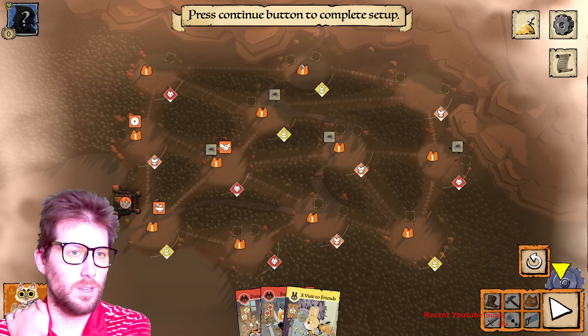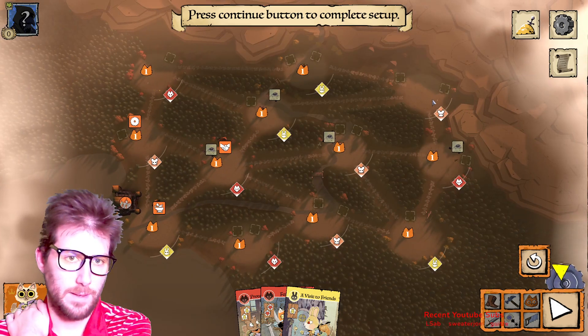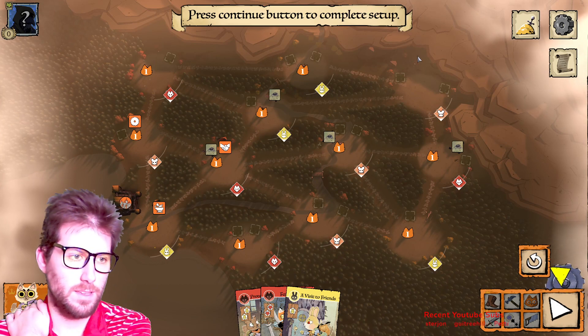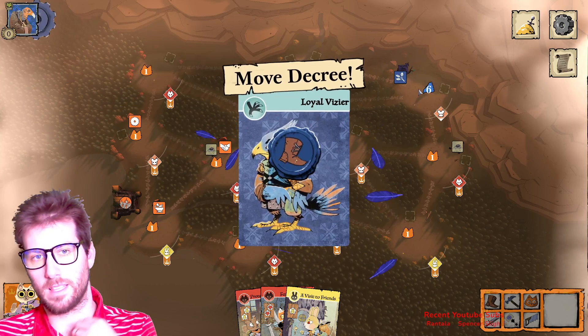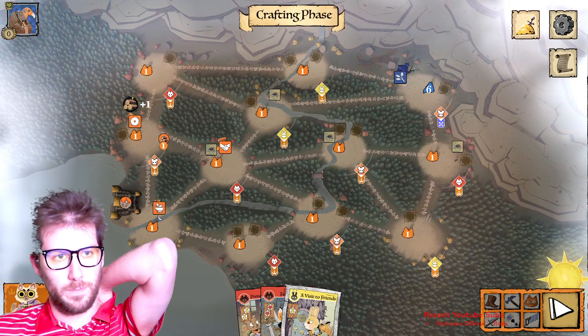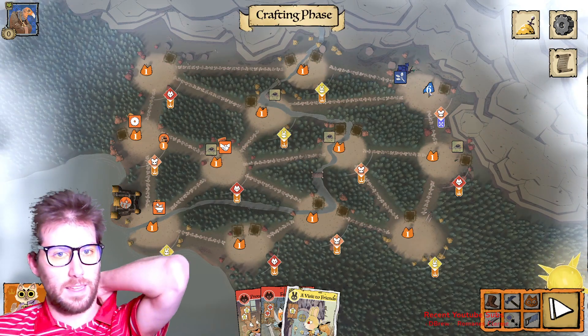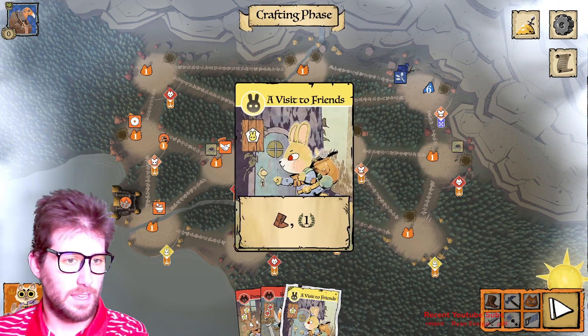We start on the board with one warrior on every space except the far right corner from our keep. The Eerie places their starting point on the opposite side of the board and starts with a roost and six warriors.